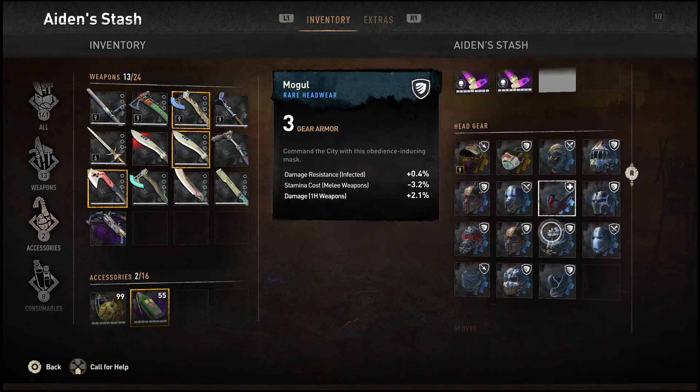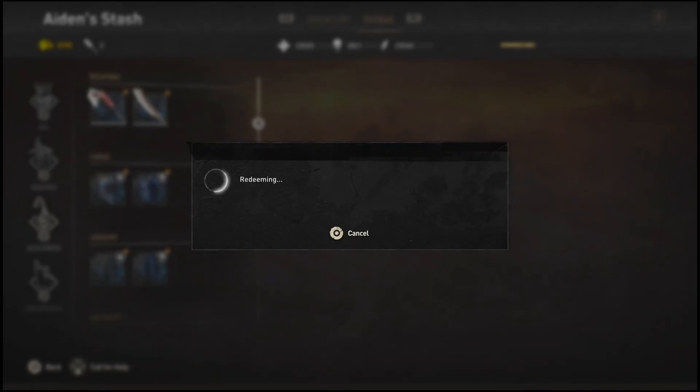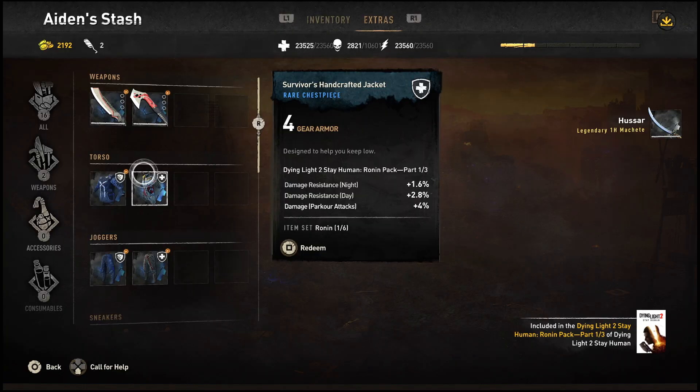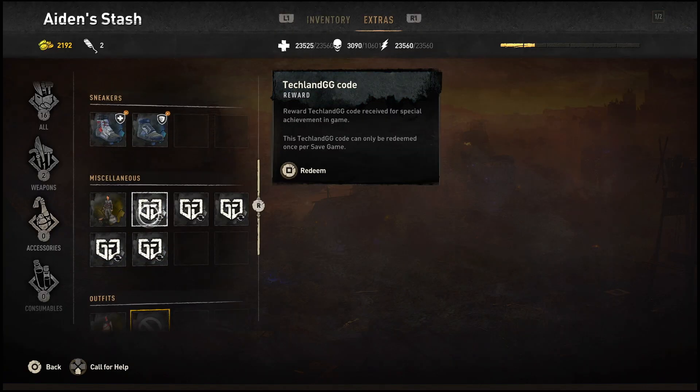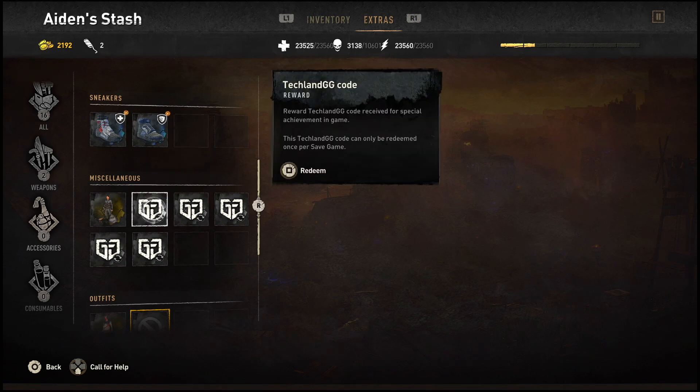You also have XP boosters and a whole bunch of gear. Something you can get is a Techland GG code — it's in your extras tab. You have a bunch of them, and once you redeem one it will give you something legendary — nine times out of ten it's either a weapon or armor. I'm going to show you guys how to duplicate these, but that will be for a whole other video.